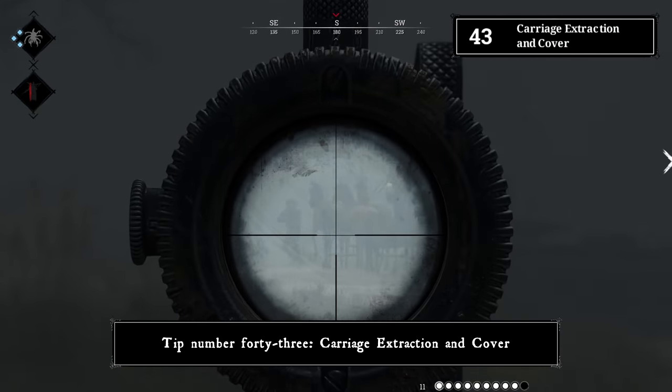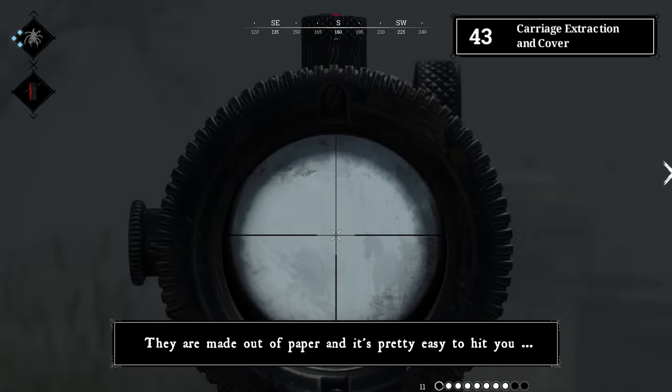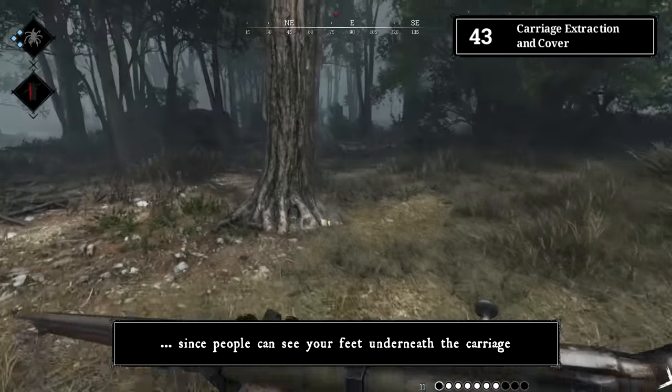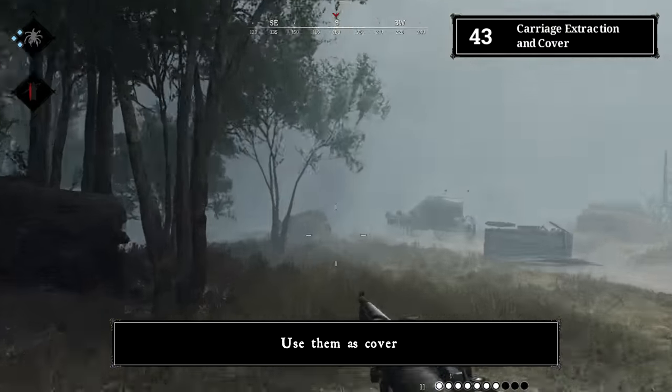Tip number forty-three: carriage extraction and cover. Do not try to hide behind the carriage — they are made of paper and people can easily see your feet underneath. The horses are bulletproof, so use them as cover instead.